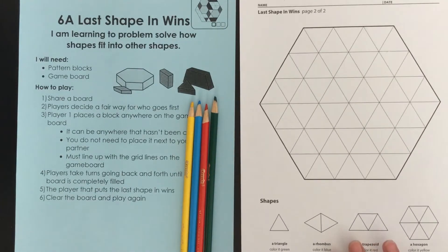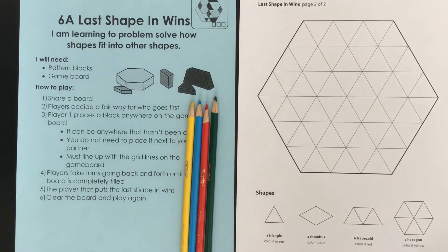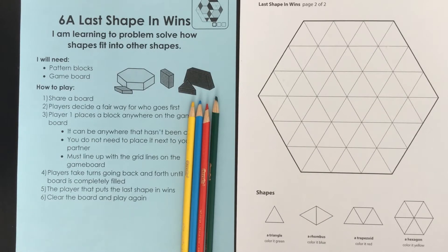Here's what we'll need — we will need pattern blocks. You probably don't have pattern blocks at your home, so instead of using the actual pattern blocks, we are going to use our colored pencils to fill in the game board as we play. Your job, with someone in your family just like I got Parker, is to take turns filling in the big hexagon until there's no shapes left on the board. The last person to put a shape in is the winner.